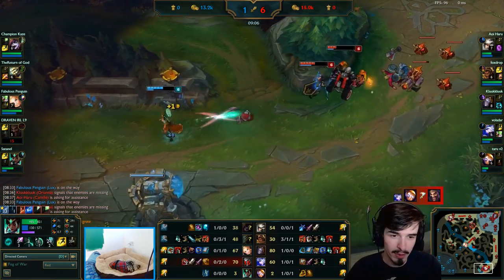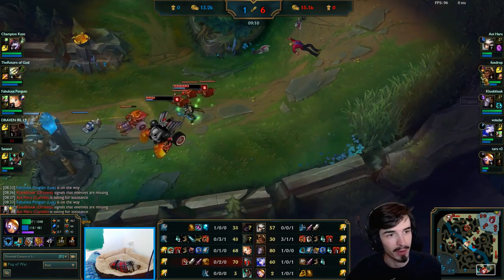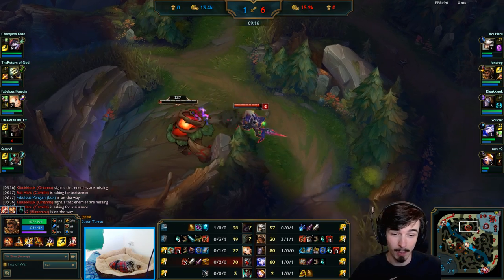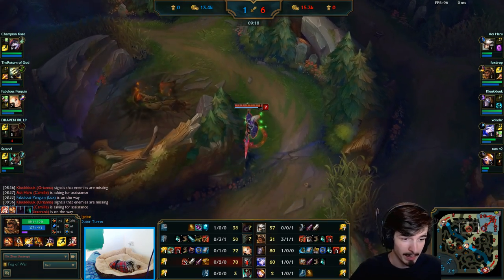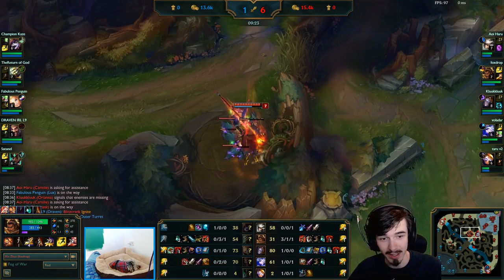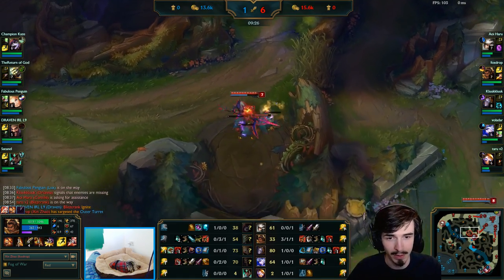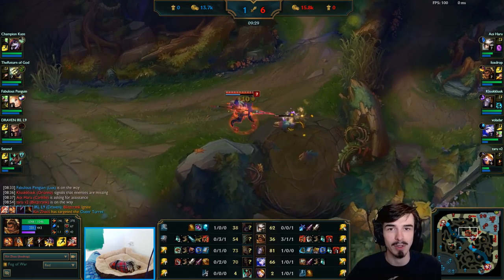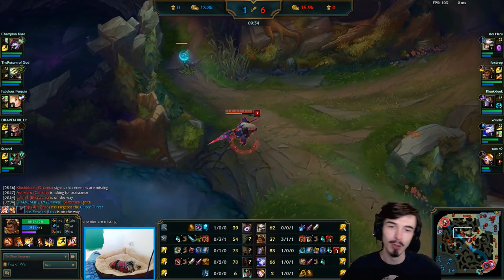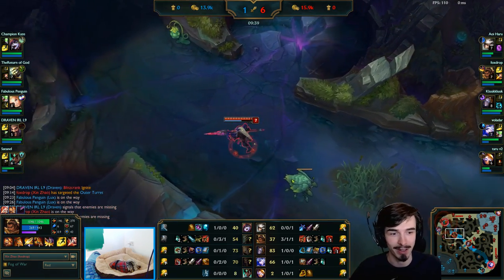Bot lane as well - even though they're 1-0 and 1, they are still down in CS, and as you'll see a bit later they start dying 2v2 as well. So we're not particularly winning bot lane. Mid lane is completely equal - before that gank mid it was probably in Lux's favor. The fact that Lux is down less than 10 CS and has died when a mini wave crashed into her - yeah, there you go. So we're not really smashing this game at all in general.